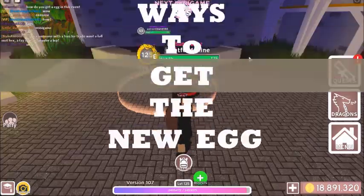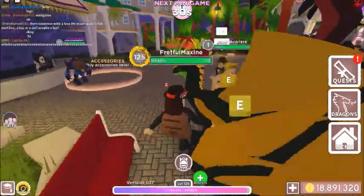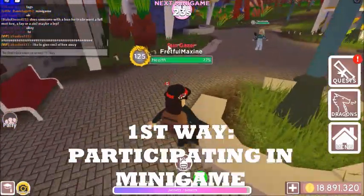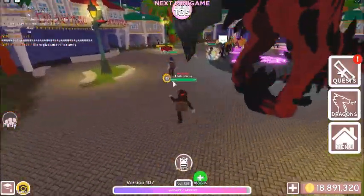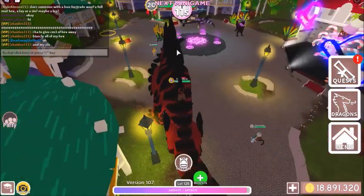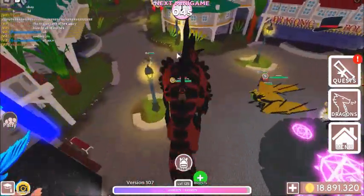Okay, ways to get the new accessory egg. The first one is by participating in the minigame, because you have a chance to get the egg, the new accessory, or other stuff. I think the accessory egg is the super rare prize on the minigame, so it will be kind of hard. But if you participate and did not win first, second, or third place, you still have a chance — it's just reduced.